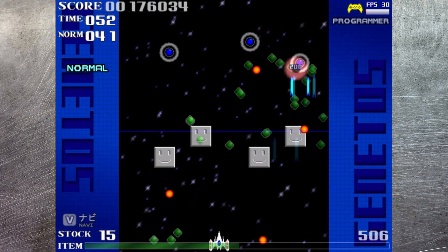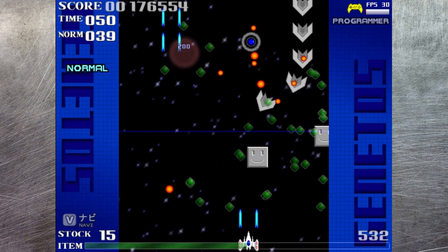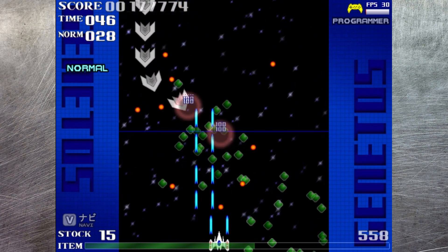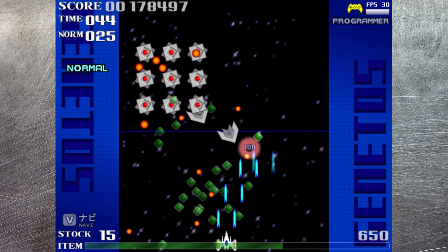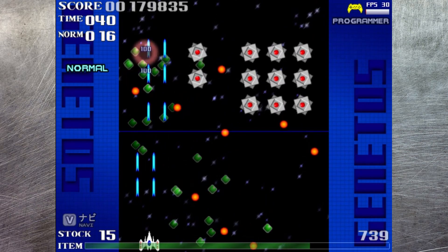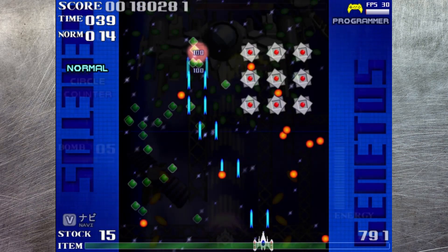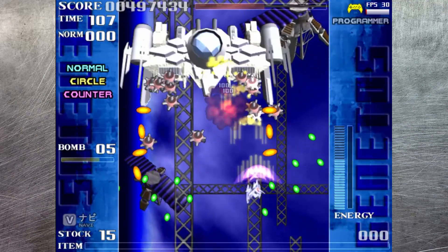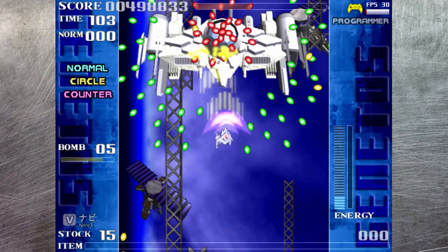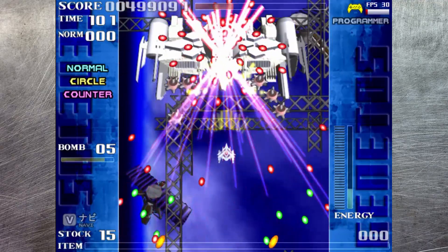But leveling up isn't quite so straightforward. Your ship's abilities will actually change depending on how you play, giving you access to different primary weapons, sub-weapons, and bombs depending on your playstyle. For example, spend a lot of time on the bottom of the screen? Instead of the default lasers, your sub-weapon will become a counter-shield which absorbs enemy bullets to charge up, then unleashes a barrage back at them once it's overloaded.